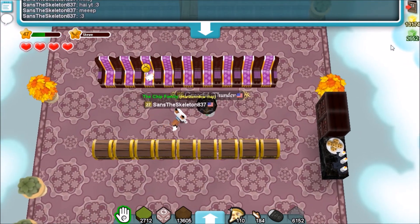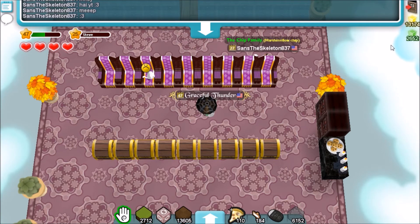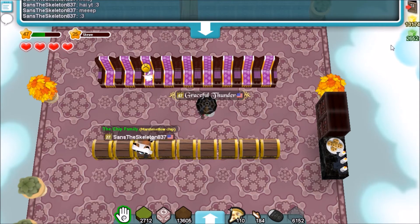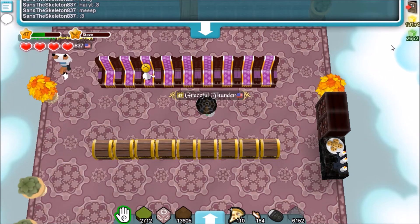So how it'll work is that the first person goes and stands on a chest. I will dig up the chest, and then whatever item was inside the chest, I will then probably drop it in front of the person and glass it.